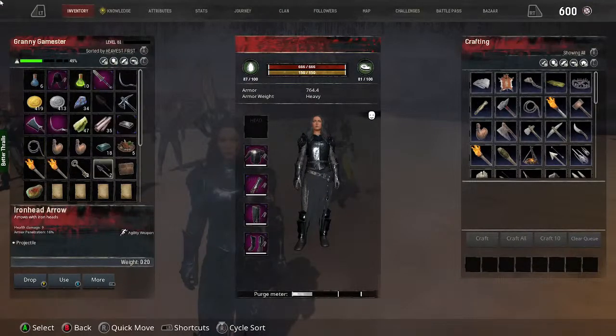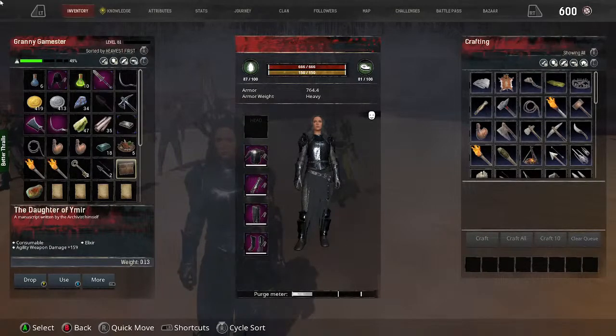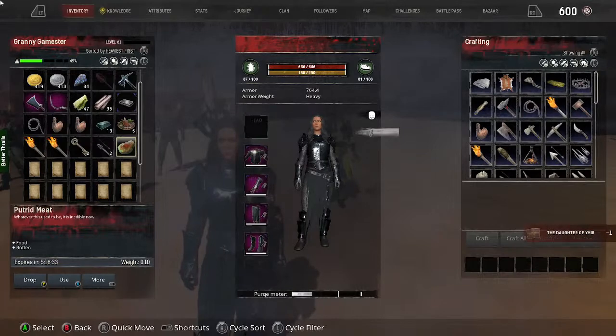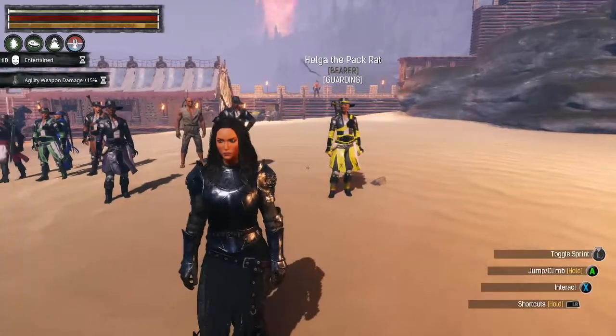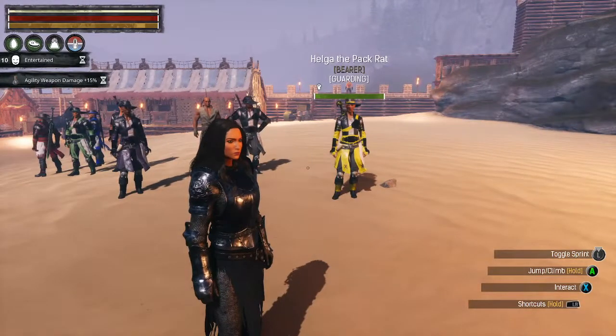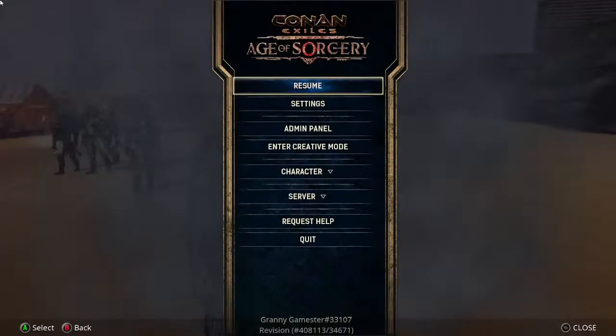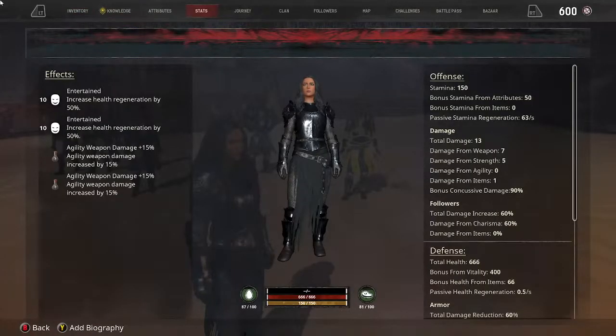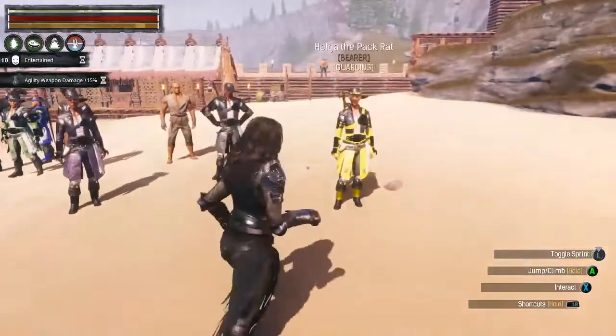I picked this up - I still can't remember exactly where I got this, but this is the Daughter of Ymir and I don't quite know what this is. Let me use it - there we go! Agility weapon damage is 15%. That gives you a buff - that's actually not bad. I've got that twice so that's kind of nice.